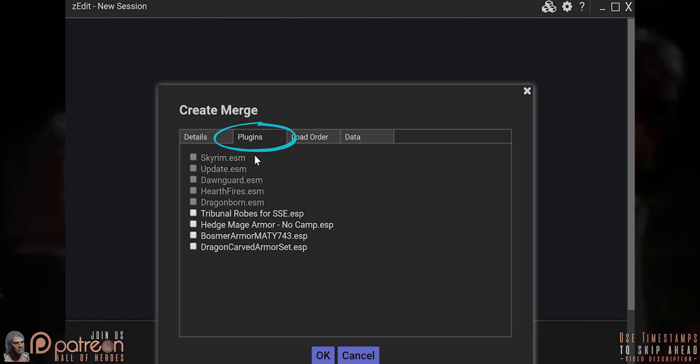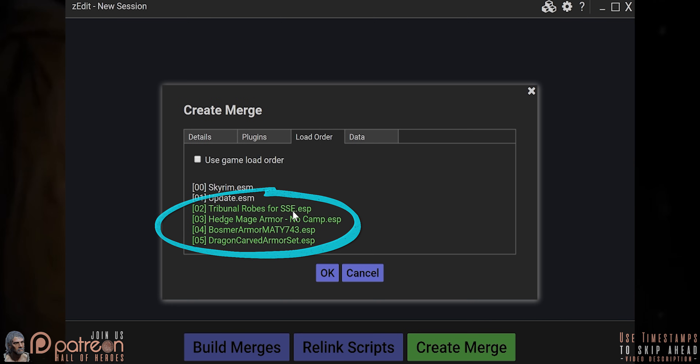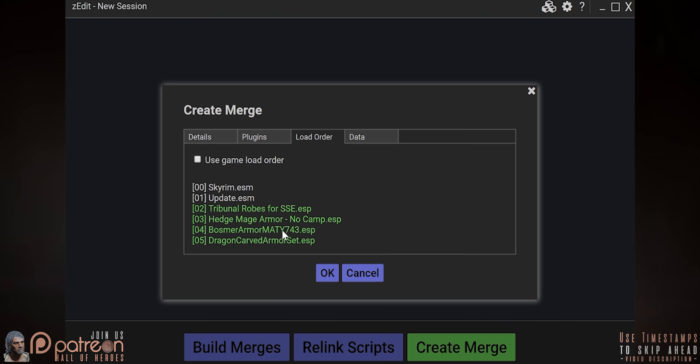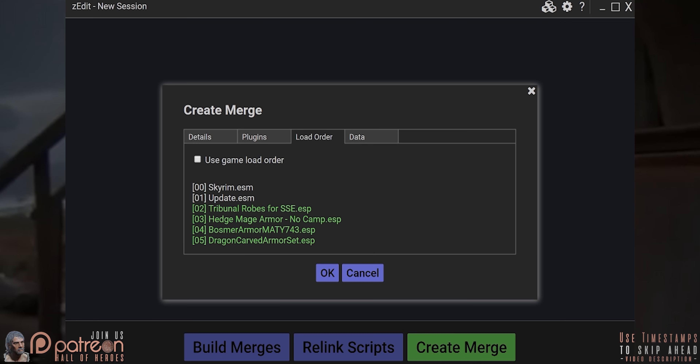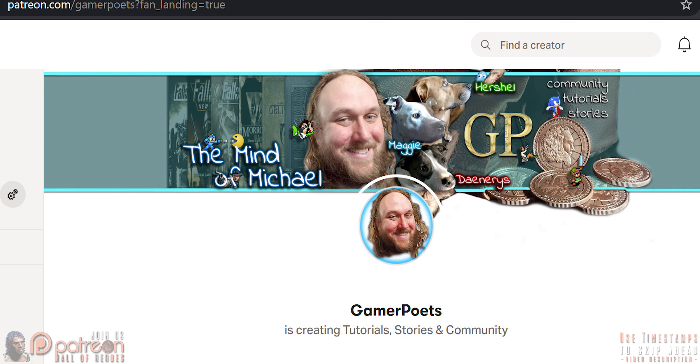Plugins tab — select the plugins that you want to merge together. Load order: green plugins are good to go. If one is red, hover over it and a tooltip will tell you what the problem is. If you want to hear about potential issues and resolutions, ask me to create an advanced video, preferably on my Patreon account.